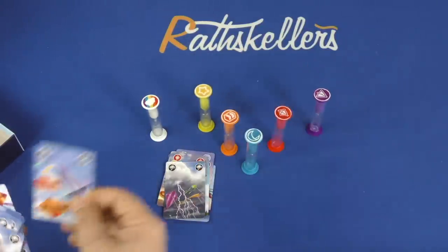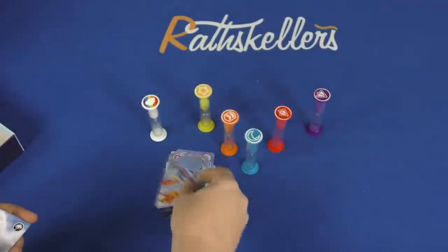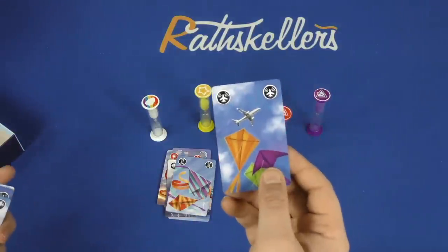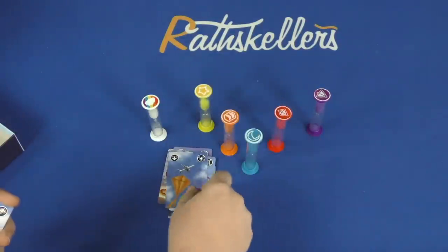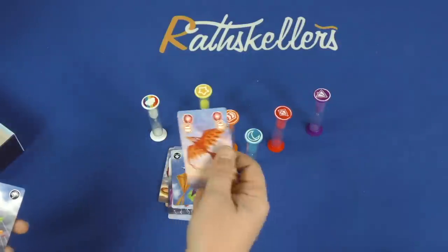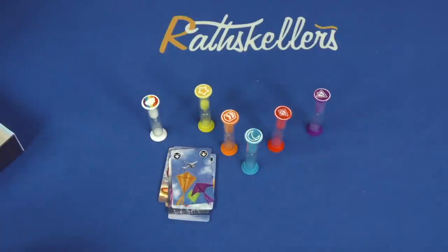You also have Cross Lines — you can't tell people when you get this one, but when you play it, everyone has to pass cards to the right and left. And Airplane: again, you don't tell anyone when you get it, but when you play it, until your next turn when you cover it up with another card, nobody can talk.